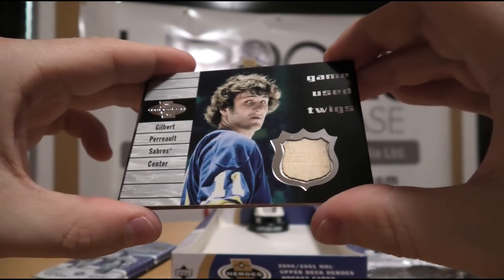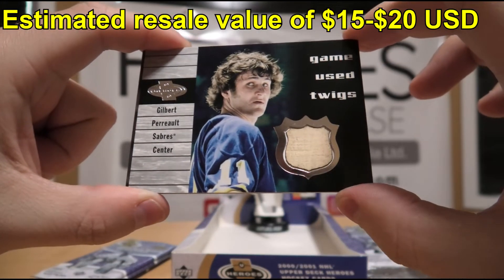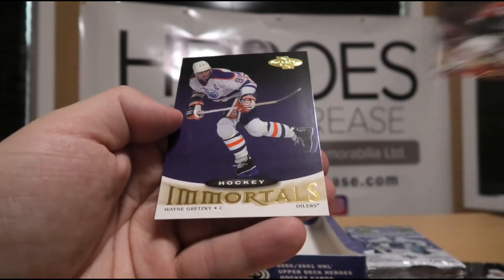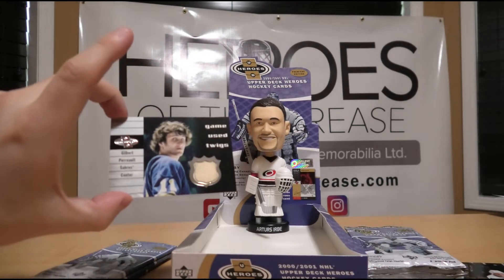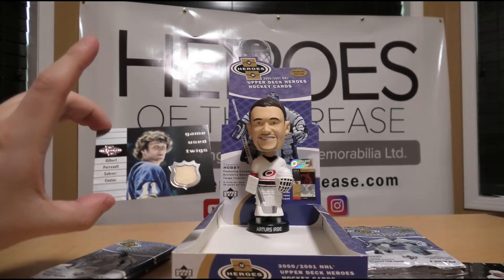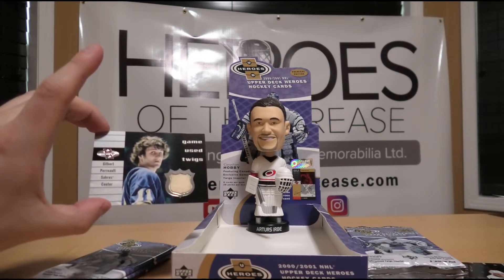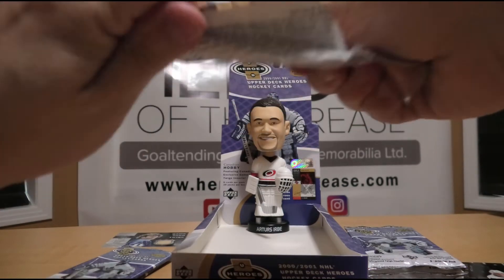We just spoiled it, oh well — we have a Game Used Twigs card of Gilbert Perreault! Gilbert Perreault — nice stick piece, nice vintage. Brian Leetch, John LeClair Portraits, and Hockey Immortals Wayne Gretzky. What do you think about this Gilbert Perreault stick card? I generally will say any vintage player's item in a low-priced product such as this is a win in my books. Now if I paid three or four hundred bucks for this I'd be not so happy, but the price of this is so low — this is just a fun little surprise from it. We may still pull an autograph yet, so the fun may not be over.